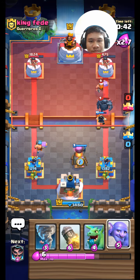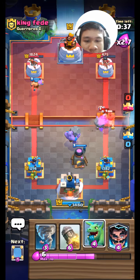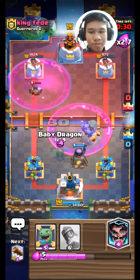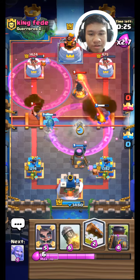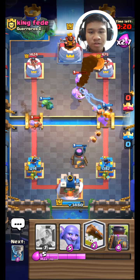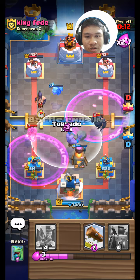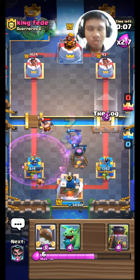Put the Furnace there. Put the Baller there. Kite to the middle, kite to the middle. Put the Baby Dragon there. Tornado! 8, 7 — GG!